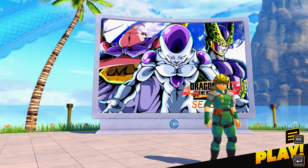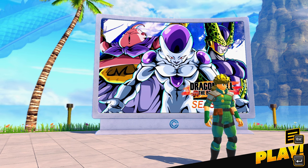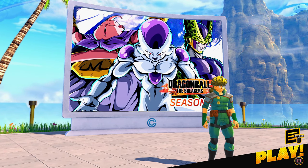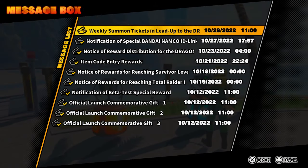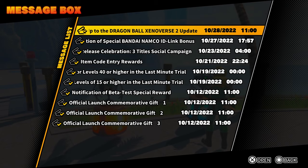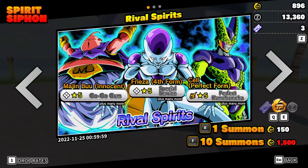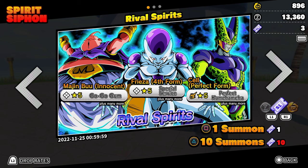The new update is upon us — the transfers for Frieza, Cell, and Majin Buu. We're going to do some summoning to see if we can get any of their specials or abilities, even if we just get the transfers. They just released new mail rewards for the Xenoverse 2 update — you get three free tickets. We're going to roll these tickets and try to get Go-Go Gum or the Perfect Kamehameha. We did get Special Service on our very first roll and After Image on our second roll.